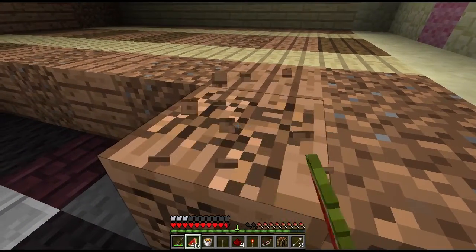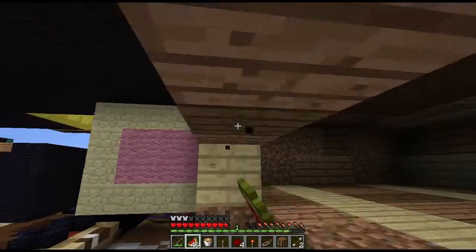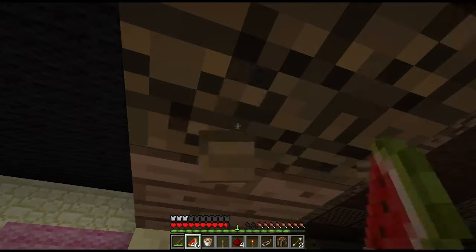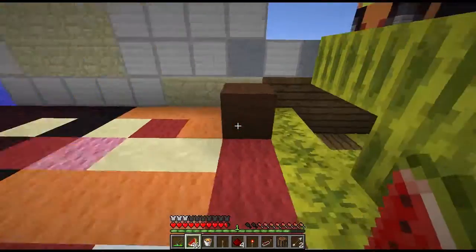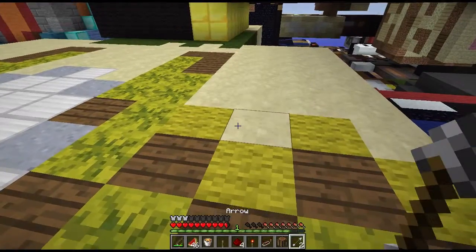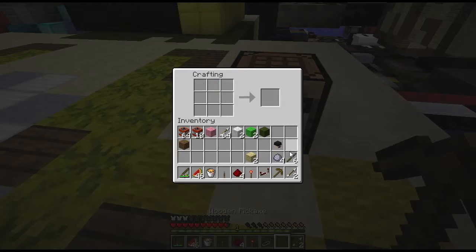I'm gonna get some more wood, just three, because we need to start mining before the night comes. Ladies and gentlemen, if you at least have a little shelter more night — I'm telling you, like 40 to 400 million mobs spawn every single place. We've got some more wood. We already made a crafting table, we're just gonna make a pickaxe. Finally! Uh, got the sticks, put them like this — boom, we got ourselves a pickaxe.